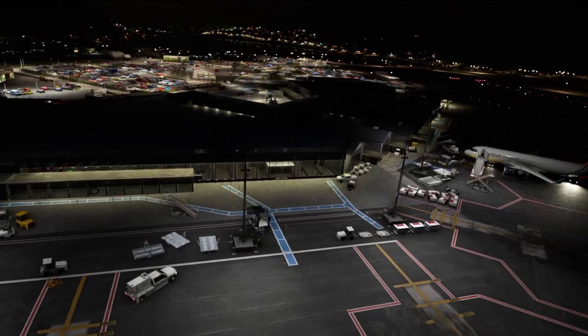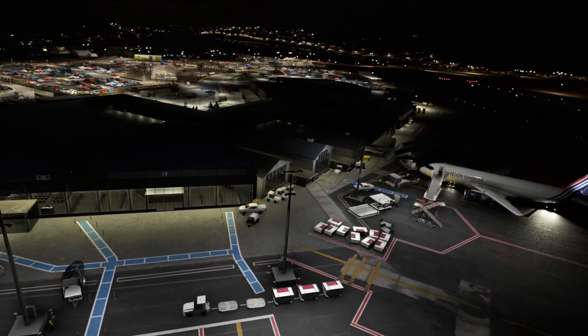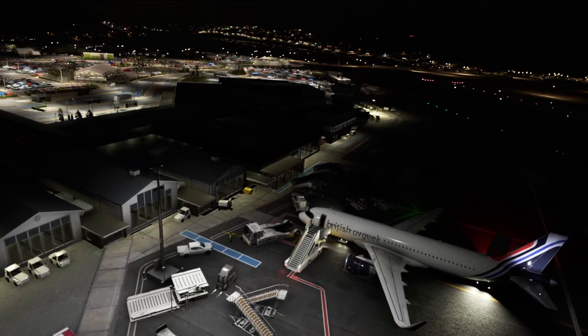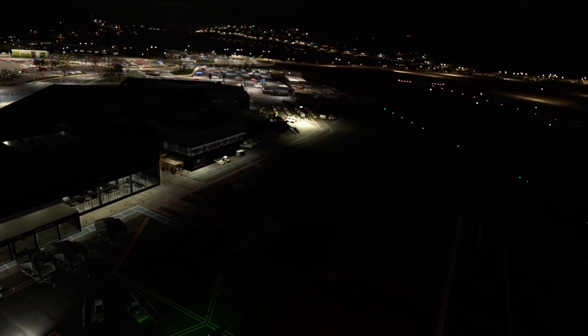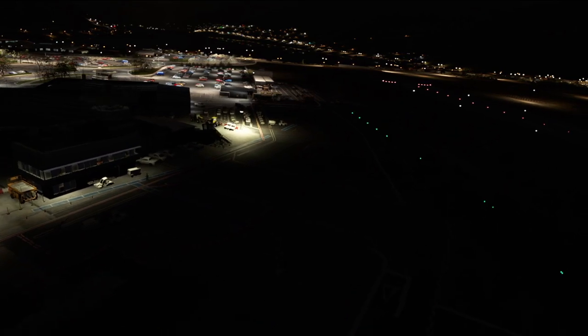Switching to night time, you can see that the detail within this New Zealand Queenstown airport scenery from InniScene doesn't drop off at all. The lighting is absolutely pitch perfect and it's just the right amount for what you need in the sim. The landside areas are still really crisp and detailed off into the distance, with fantastic lighting throughout the entire car park area.